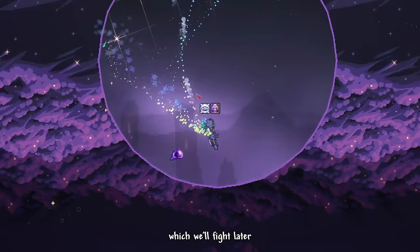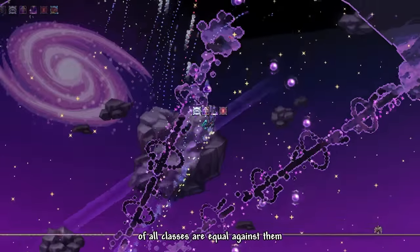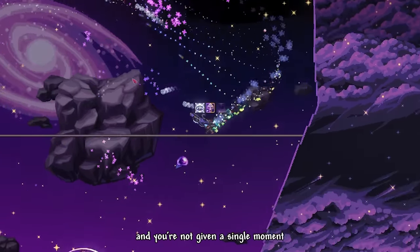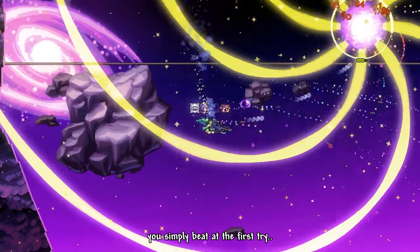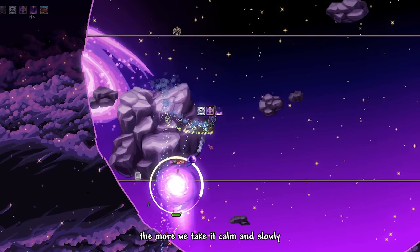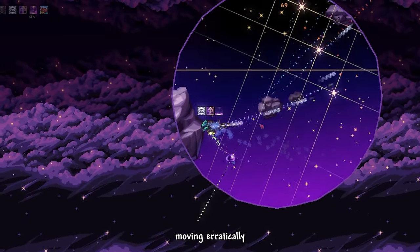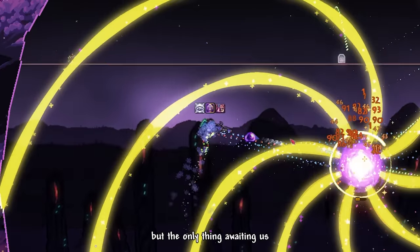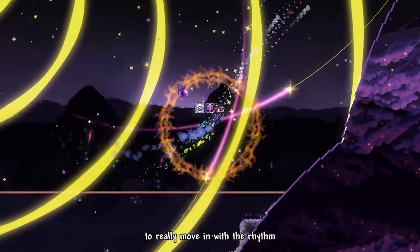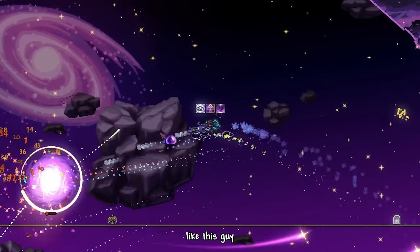That applies to Astrageldon Slime and maybe a couple other bosses like Providence, which we'll fight later. They are well-designed bosses, reflected by how the power level of all classes is equal against them. The ass-whooping simply never stops and you're not given a single moment to catch a breath. Astrageldon is not a boss you simply beat on the first try — you really need to take your time, slow down and learn the attack patterns. Moving erratically will not help. There is even a spiraling laser attack that forces you to move in rhythm with the pace of Astrageldon.